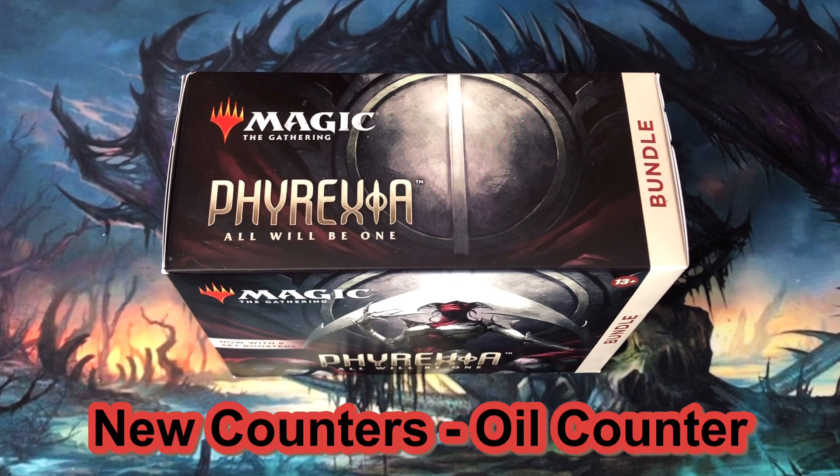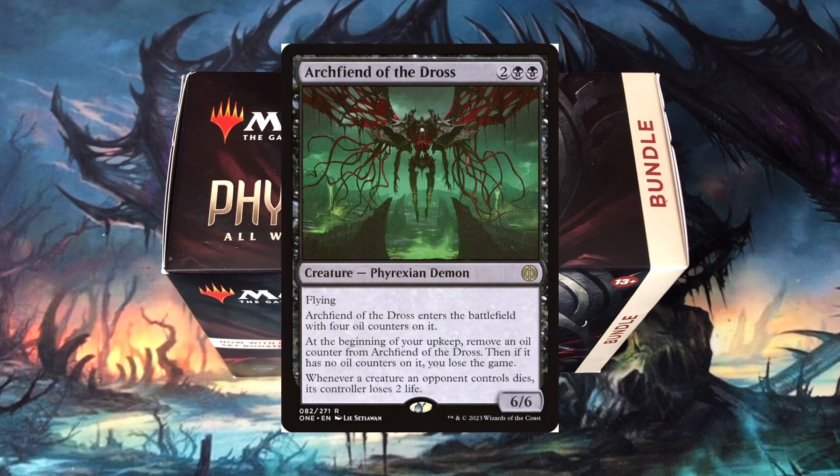A new type of counter is present in Phyrexia All Will Be One. Although oil counters don't have an ability attached to them, many cards such as Archfiend of the Dross have abilities based around the presence or absence of oil counters.